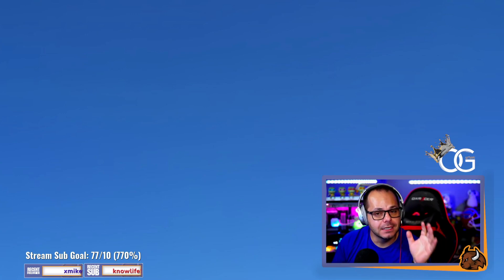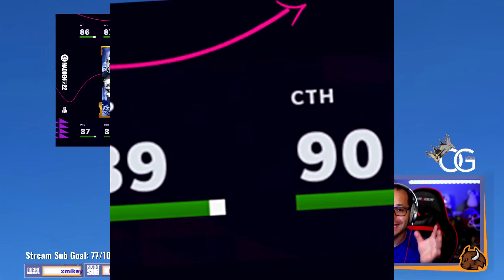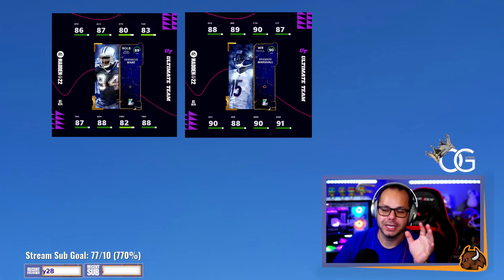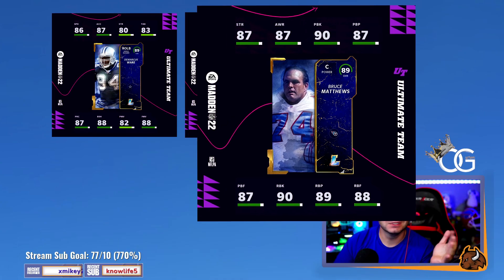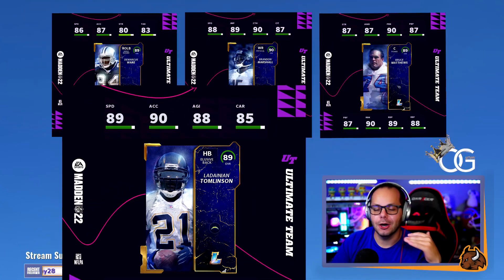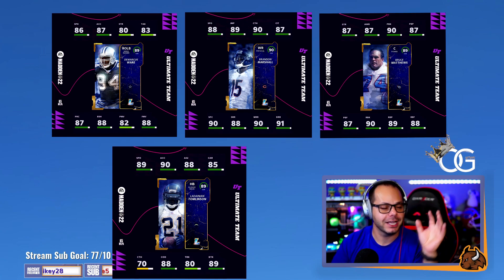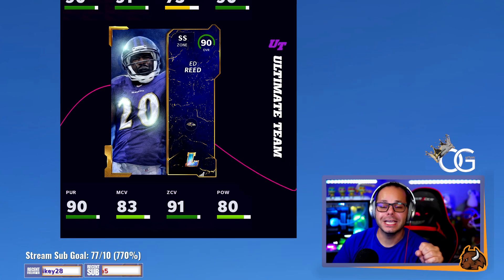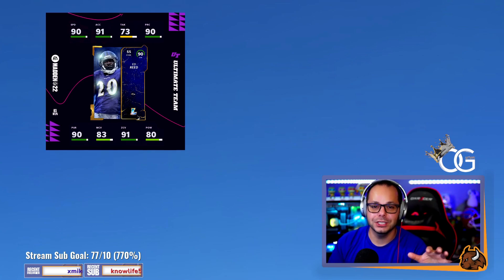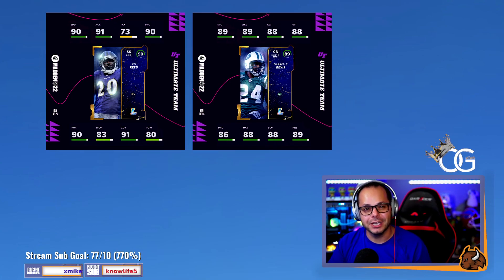Tomorrow we have eight legends coming out. Starting off with DeMarcus Ware, we've got Brandon Marshall — Brandon Marshall looks incredible, I can't wait for this card. Bruce Matthews at center, not the most sought-after card but still going to be really expensive. LaDainian Tomlinson is always a fan favorite. Ed Reed looks like an absolute goon this year as always, and Revis Island comes in with some really good stats — I think he'll be a pretty good corner.